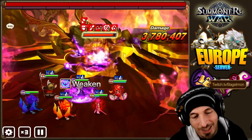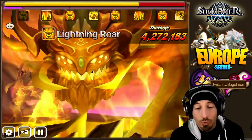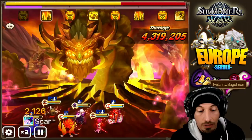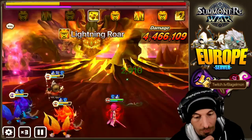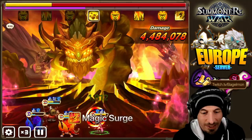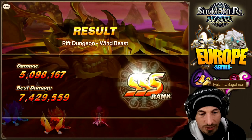Oh my god, that's so much damage. Crow does so much damage. Everything does so much damage — it's so fun to see these Rift Beasts getting nuked for crazy amounts of damage. We're at 4 million damage so far, which is not bad. A lot of these units are just — one of them is a fusion unit, one is available from the Ancient Coin Shop, two are Hall of Heroes. 5 million damage and very attainable units.